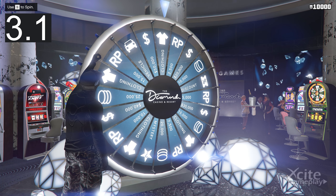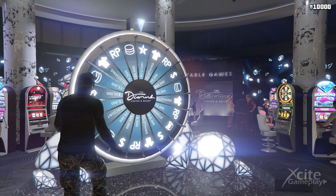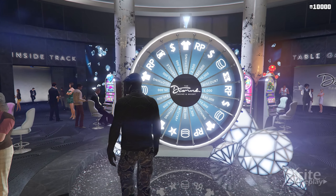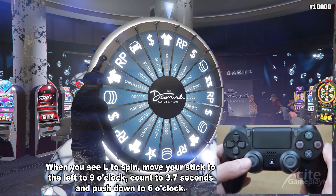Welcome to a new podium vehicle video. I will show you the lucky wheel glitch and all the tips and tricks you need to know — first for consoles and then for PC. When you see 'L to spin,' move your stick to the left to nine o'clock.